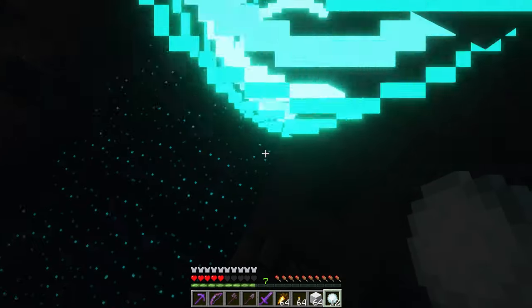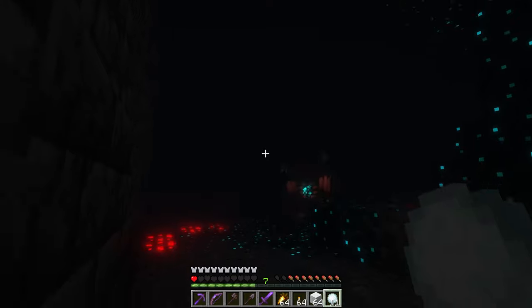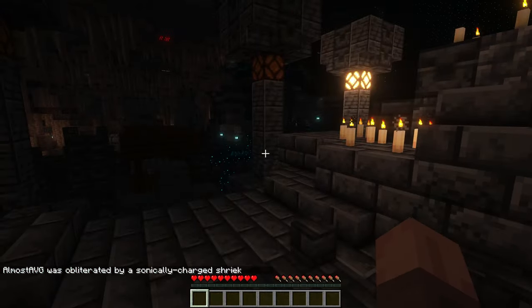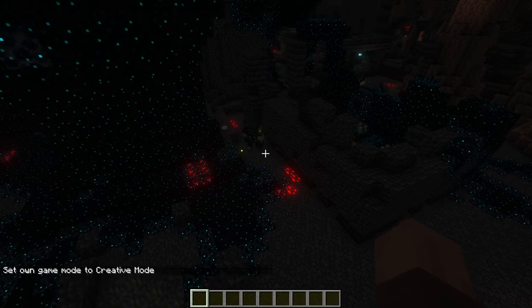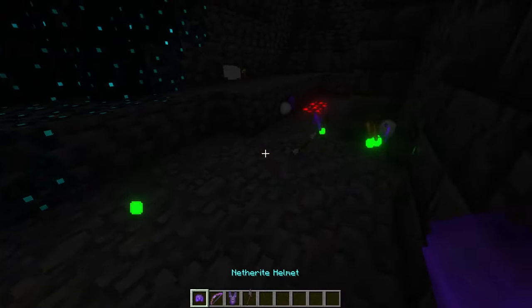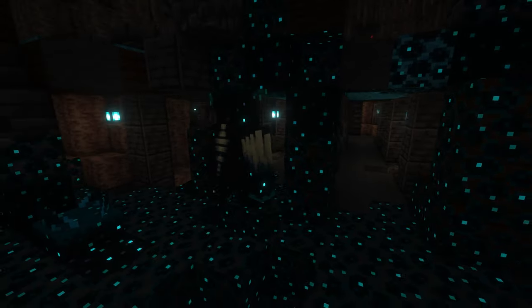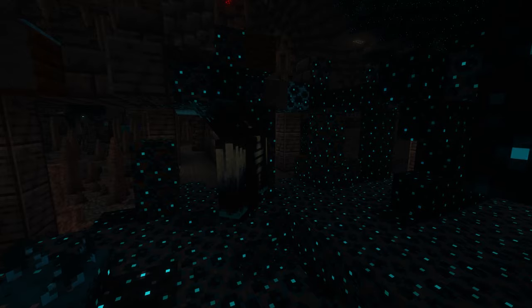It has a ranged attack — you can see that right there. I'm wearing full netherite Protection 4 armor, I've taken two hits already, and that's how I die. There is basically no real way to beat the Warden in a fair 1v1 fight. The most common method I've seen is by shooting arrows at the Warden and continuously running away — that seems to be the best way to actually beat it. The Warden is specifically designed to be an unbeatable mob. You're really supposed to want to avoid it, though of course it is possible to kill it if you're very creative and work very efficiently.